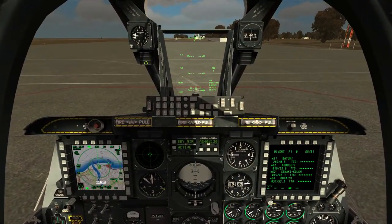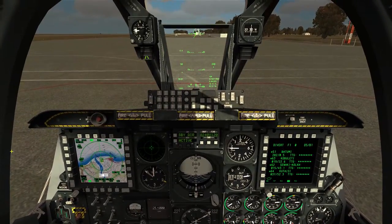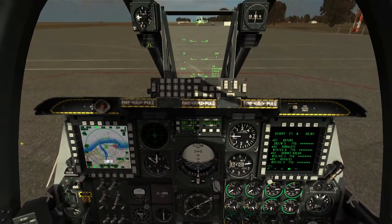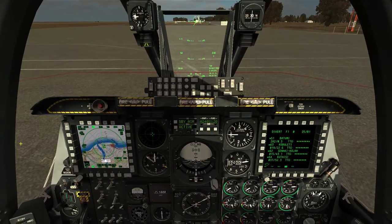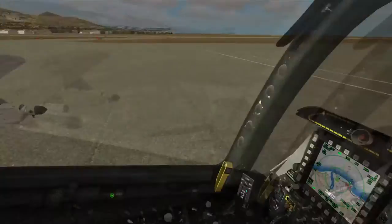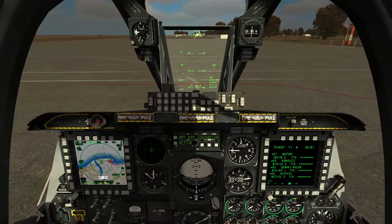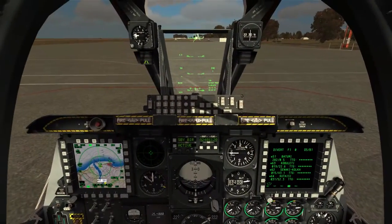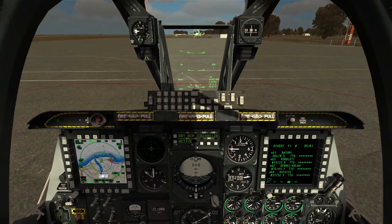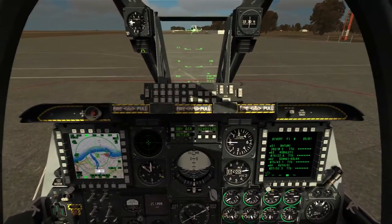Hey guys, it's Smudge here and we're back again in the A10C for part 3 of this How To series. Tonight we're going to be looking at using the weapons. These weapon systems are the most complex parts of operating the A10C - it is a ground attack aircraft and its role is to use weapons. In parts one and two I went through startup and flying the aircraft, and tonight we're going into the systems, what they do, operating the targeting pod, and dropping weapons.